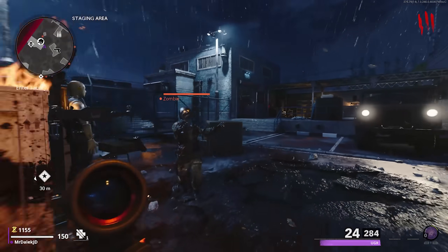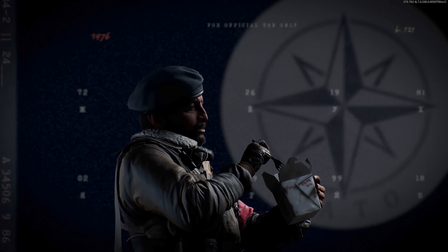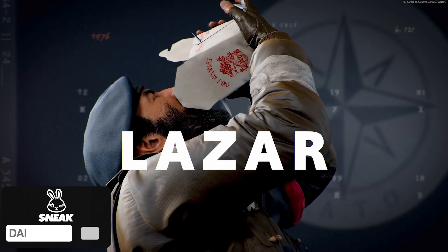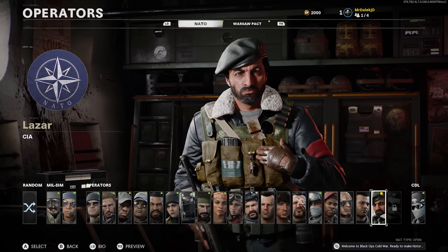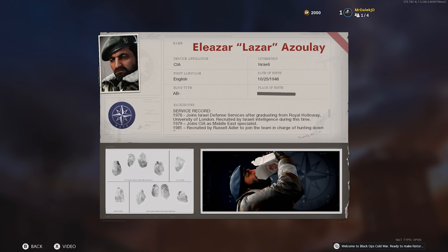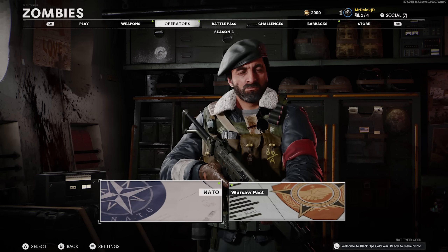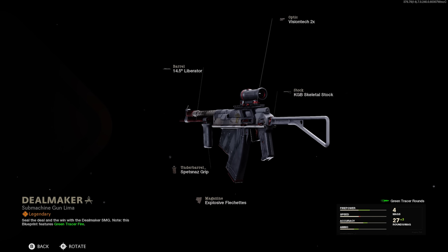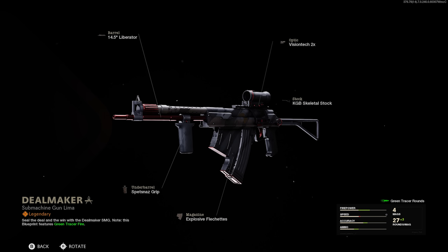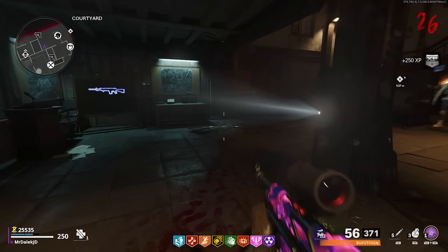This bundle includes a brand new operator added today to Black Ops Cold War, which is Lazar from the Black Ops Cold War campaign. Slight spoilers, but he might have died in your version of the campaign, so seeing him here is a little strange, but it's Black Ops — anything can happen. If you get the Lazar operator bundle, not only will you unlock Lazar's operator skin, but you also get the Deal Maker SMG blueprint for the UGR, which looks pretty awesome and has some interesting attachments set up to deal a little bit more damage.